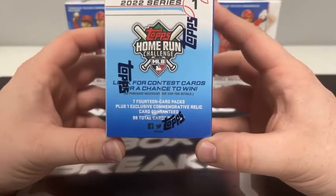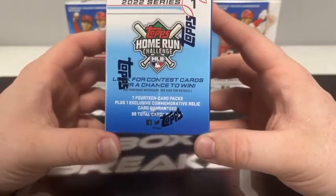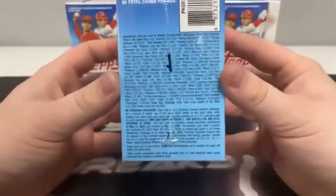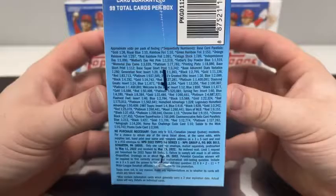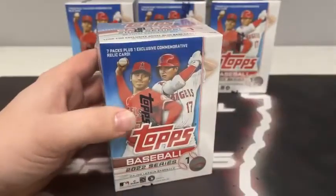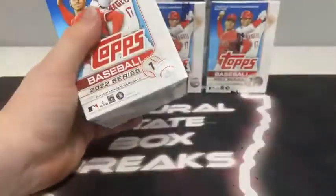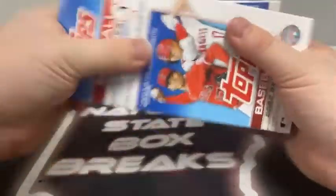All cards tonight — all rookie cards, all inserts, and all parallels will be sleeved before they're shipped out. These cards will ship out first thing tomorrow. 99 cards in each box. You're looking for the exclusive royal blue base card parallels, seven packs plus one exclusive commemorative relic card. Shohei Ohtani is all over the box. Seven 14-card packs plus the exclusive commemorative relic for the grand total of 99 cards. Without further ado, blaster box number uno.